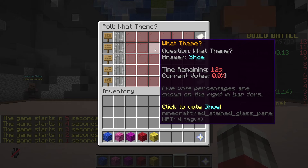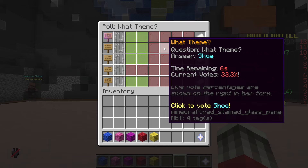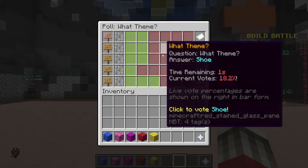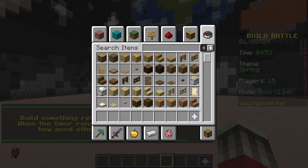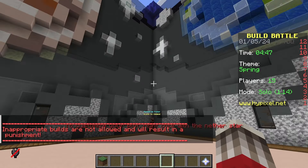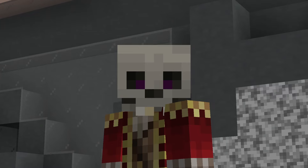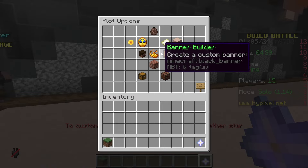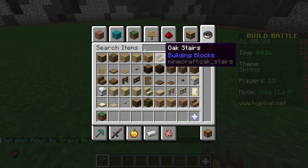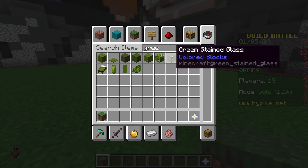The options are spring, wallet, boot, shoe, or crane. I'm going to vote for crane, but I'm seeing a lot of people voting shoe. Spring wins. I just realized I was thinking of spring like a metal coil, but it probably means springtime — the season. So first of all, we are going to change the biome to jungle, the floor can go to grass, and we're just going to try and make this look pretty, which is easier said than done.